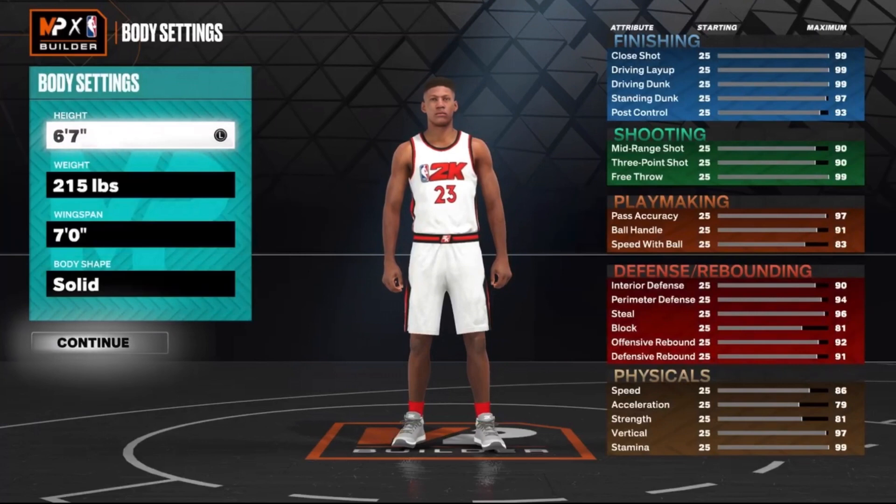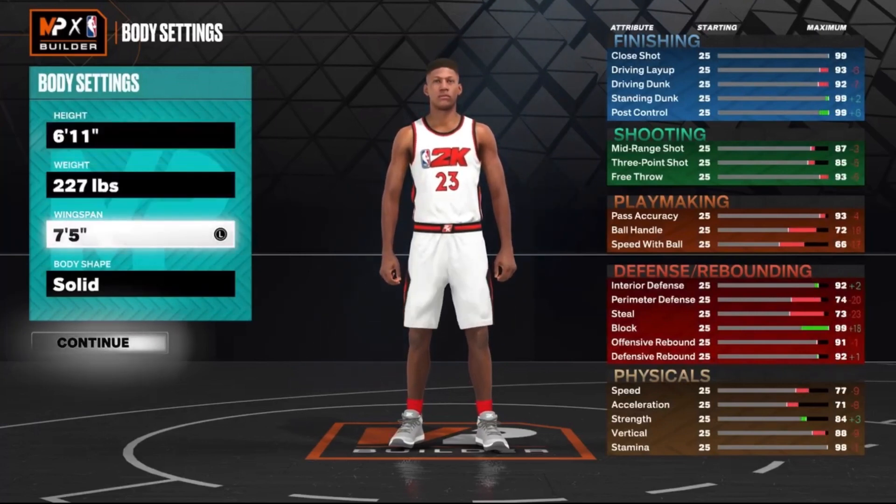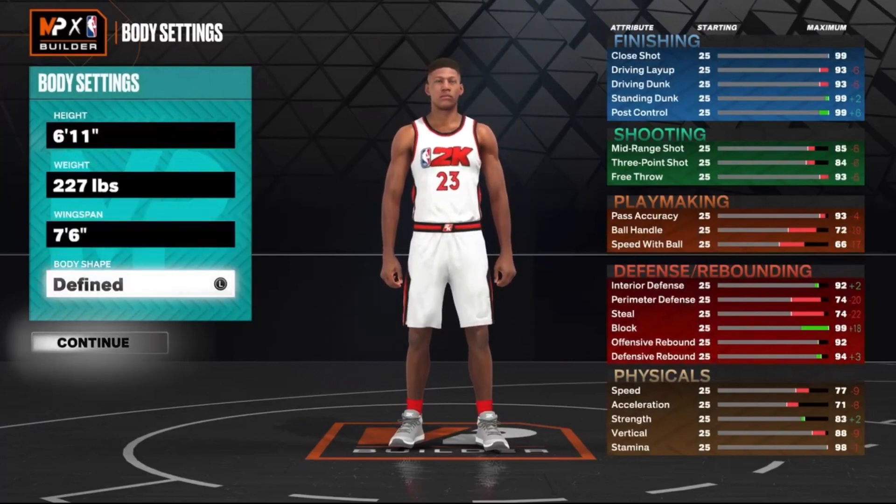This is basically a 6'11" small forward that can do it all, so make sure you stay tuned. I'm gonna go small forward for the position, height 6'11", weight 227, and the wingspan you wanna go with 7'6".